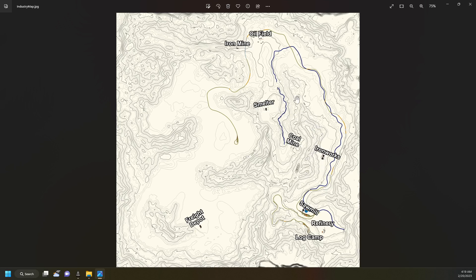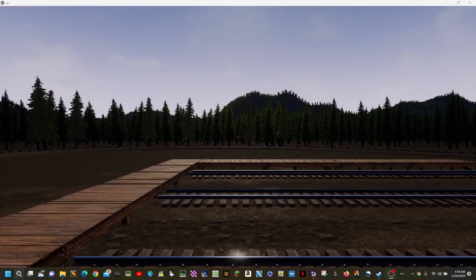You've got to get pipe at the iron works to go to the oil field and the refinery. It's interesting that you're going to have to run back and forth across the map instead of just from one industry to the next. You actually have to go completely across the map with this stuff, and it's just going to make it more interesting.